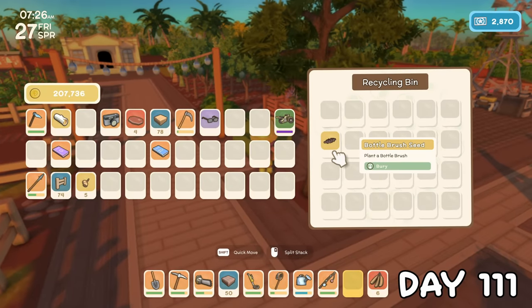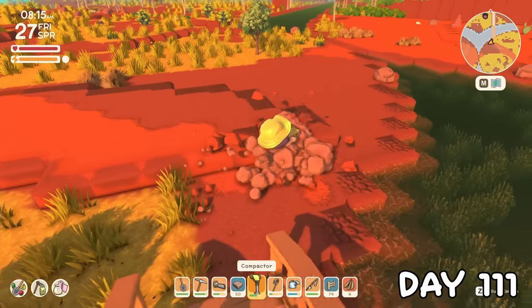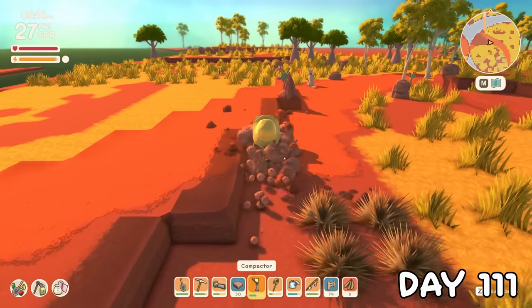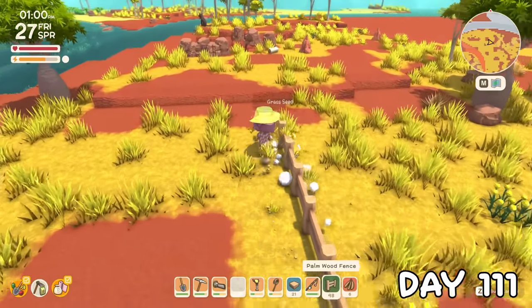Our recycling bin had a bottle brush seed, which I didn't know existed, so I planted it by the museum for an easy access source. I wanted to start early on one of the big goals, so I initiated Project Tractor by clearing space for the larger field. The compact hill was very handy for this, and I used up any paths I had in the process, then began fencing off the area, which I planned to be 30 by 10 tiles.